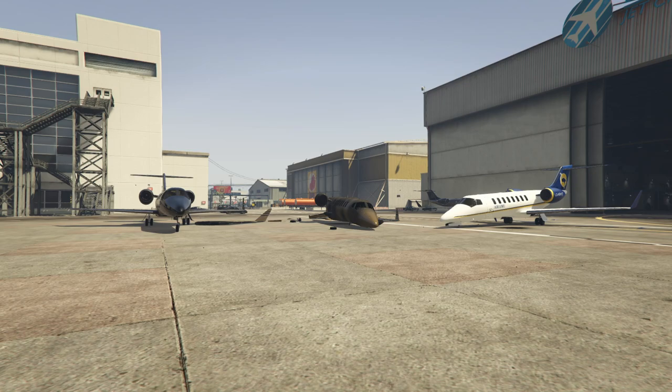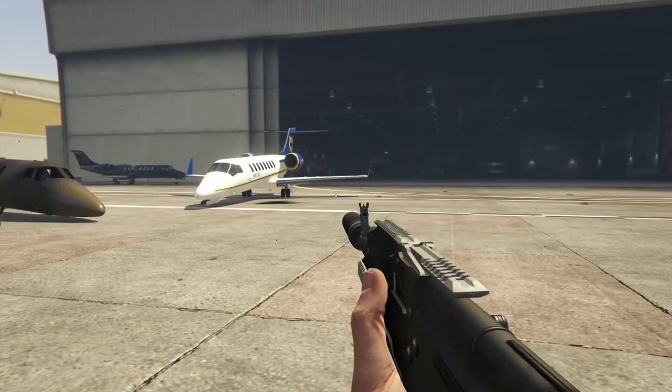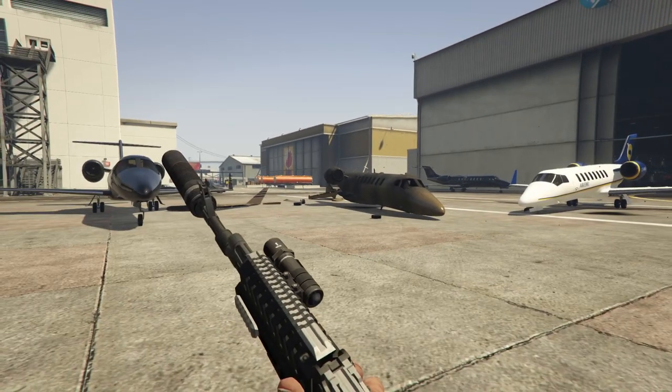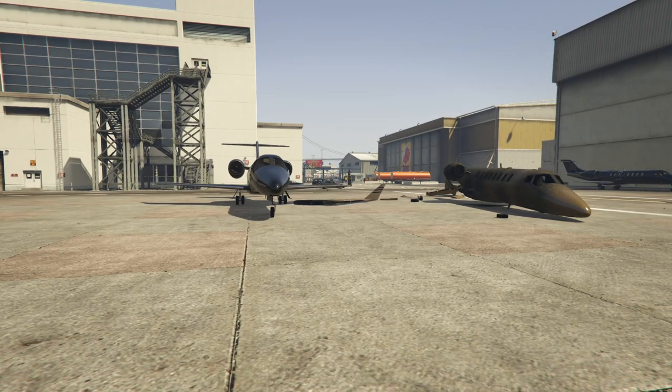There's also one that can spawn at Sandy Shores, so spending 1.6 million dollars to buy one is completely worthless - you'd have to come to the airport to take off anyway, so why not just grab one of the free ones sitting around? The Luxor holds 10 passengers, which is why I gave the Titan a pass - but the Luxor spawns in such high quantity at the airport that buying one makes absolutely no sense. I unfortunately made the mistake of buying one and you cannot get rid of it.